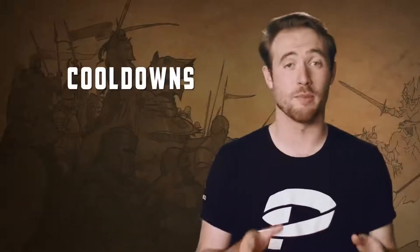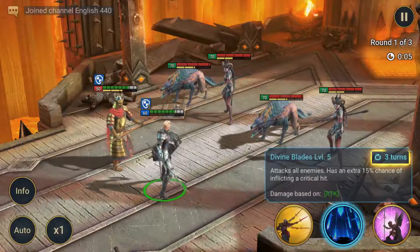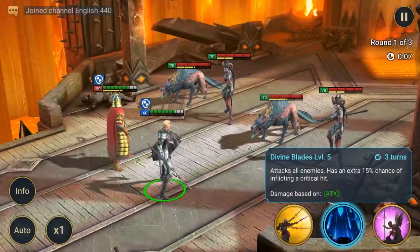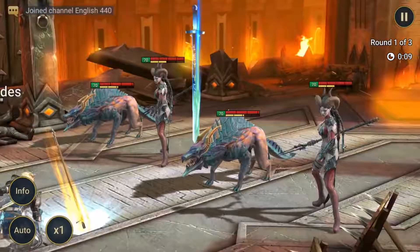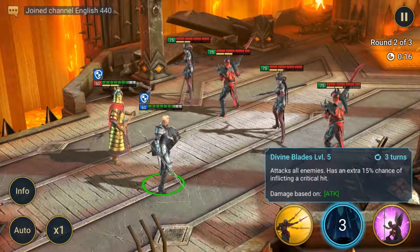I mentioned cooldowns a moment ago — let's talk about that a little more. All Active Skills, and some Passive Skills, become unavailable for a certain number of turns after being used or triggered. This is their cooldown. See here? Athiel's Divine Blades skill has a cooldown of three turns. That means that once we've used the skill once, we need to wait three turns before using it again.